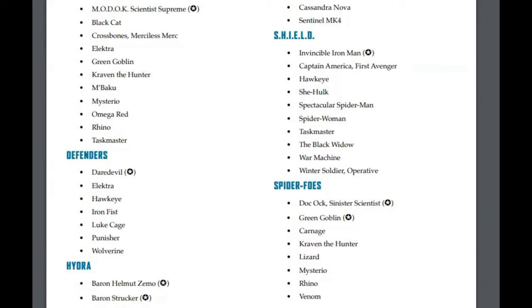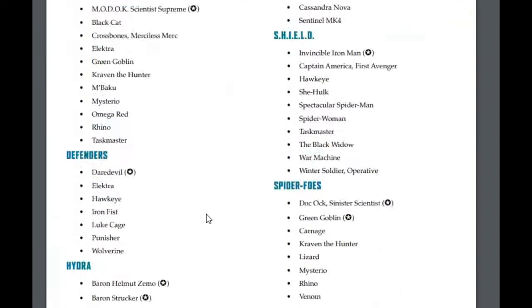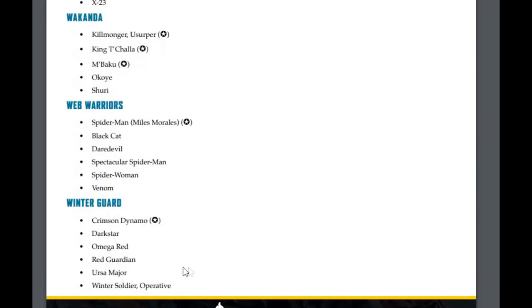I highly recommend that you go to Atomic Mask Games' website yourself to see who has and hasn't made the cut. You also get to see a couple of sneak peeks, such as Shadow King being in Brotherhood of Mutants, Warhol is an X-Men, and Bishop — not Forge — made it onto X-Force. There are a couple of cute things you can pick out by looking through all that.